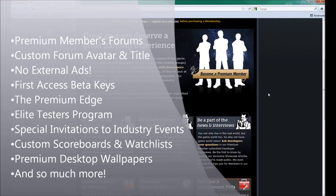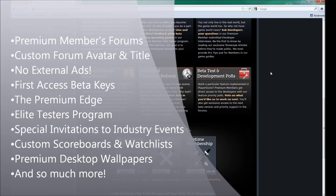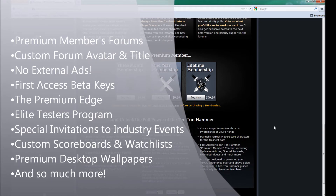For Playerscore, you can also build custom scoreboards for your guild and friends and easily track their progress. You can also manually refresh any character at any time, which is great for when you're building pugs and you need the latest information on a character.